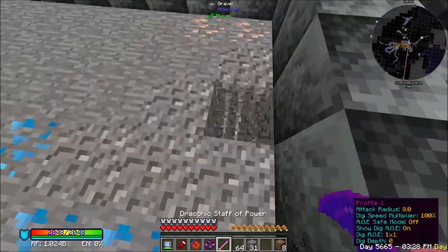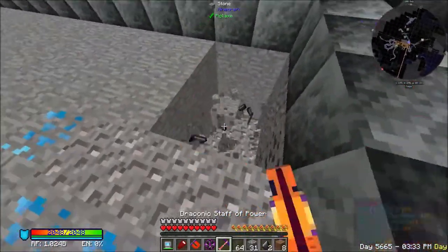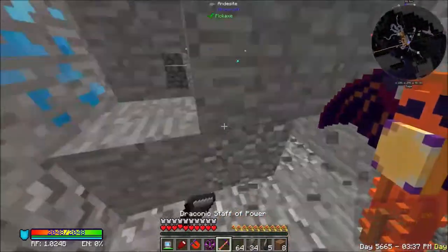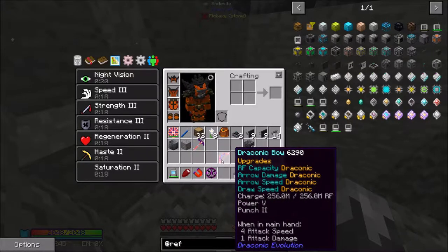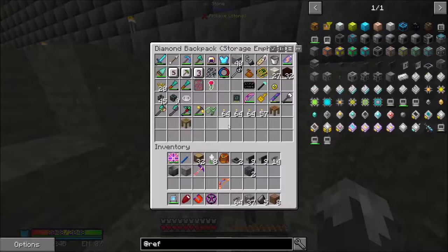So we're going to dig out down here. I really need to use something other than this thing to mine. I've also made and upgraded a draconic bow. We are going to be getting into going and fighting the chaos dragon pretty soon here.